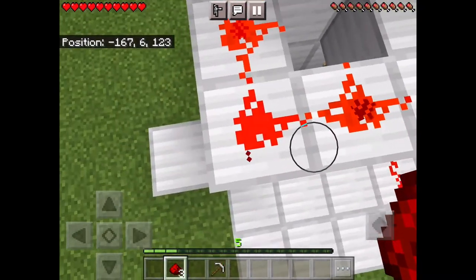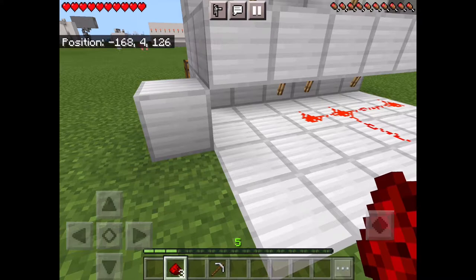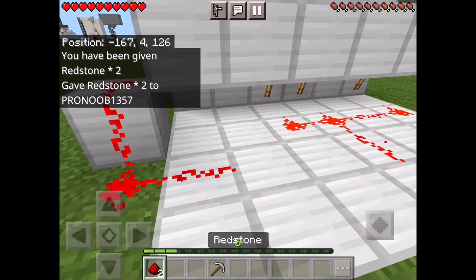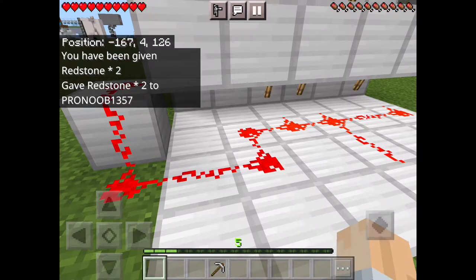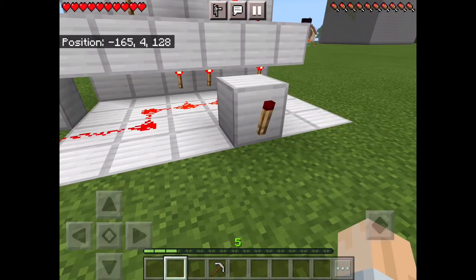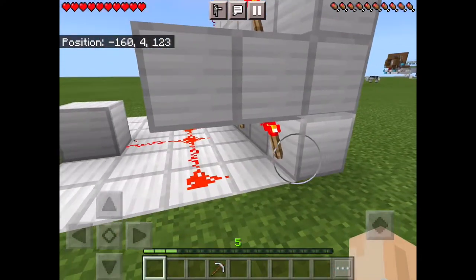Then come down here and run your redstone all the way to where your bottom stone is. Once you've done that, get one last block, put it there, and put a torch on the side of that one. You'll notice that it is inverted, which means it doesn't give power.